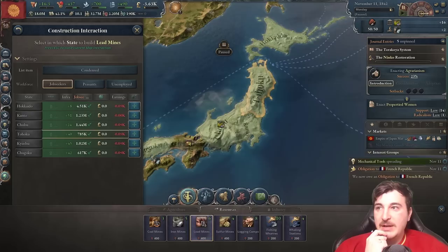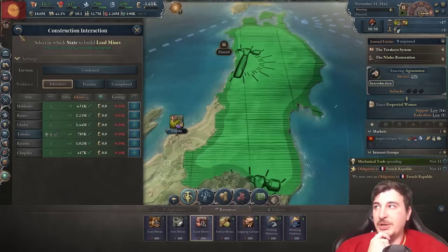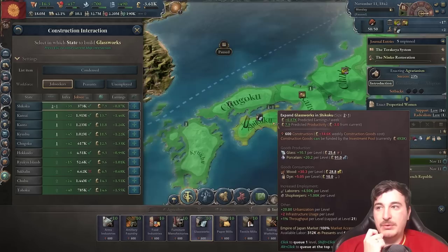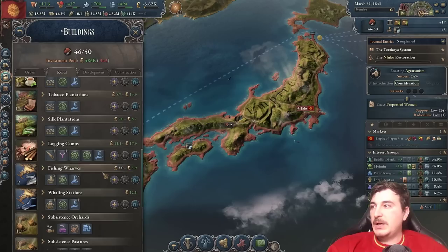Before switching to leaded glass, we need a lead mine. We can get the best lead production in Tohoku — around 36 or 45 output — so I'll build lead production there and then start building glassworks in Tohoku as well. Right now most of my glassworks are in Chugoku and Shikoku, but since we don't have lead production in Shikoku, we'll keep the lead mine in Tohoku and build our glass production there.